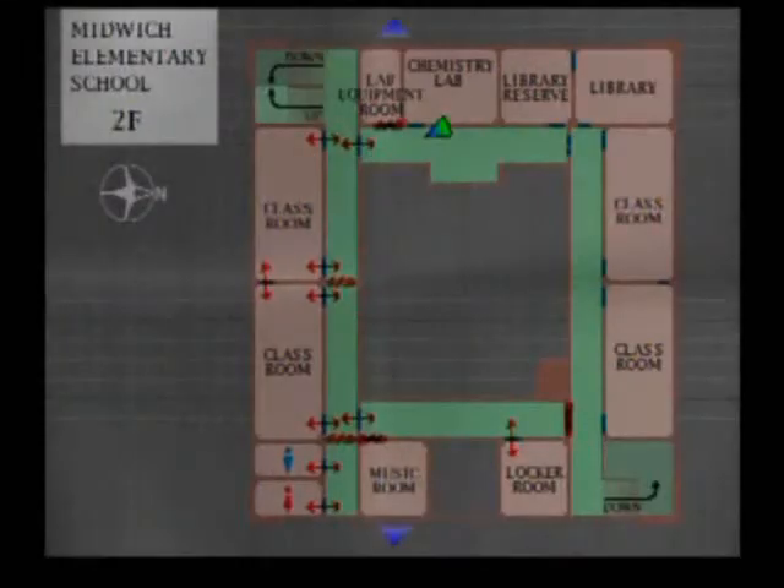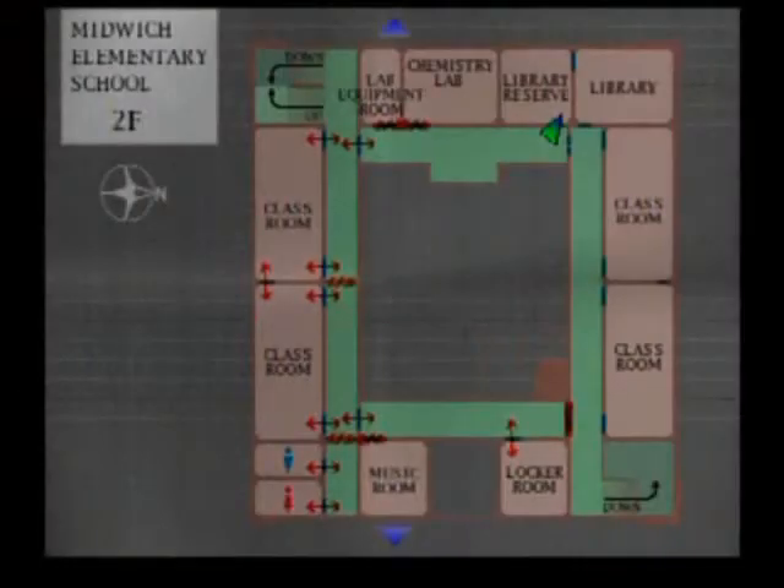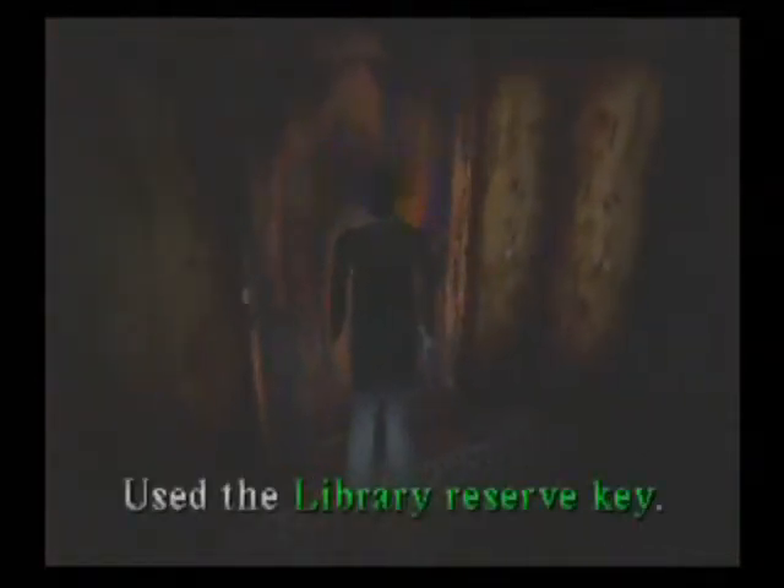Where are we going? The chemistry lab. I'll give you a hint — we got a library reserve key. So if you think the door to my right will open if I click on it, you're wrong. It's going to be locked. That's why you need to get the library reserve key, so that you can use it here.